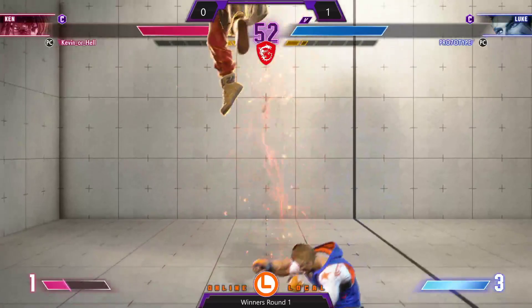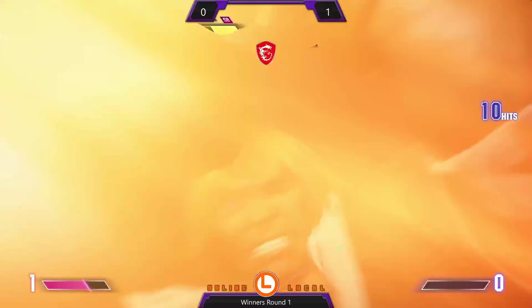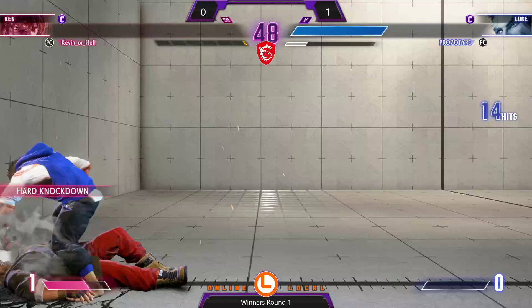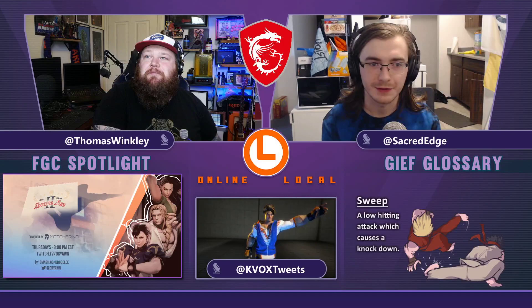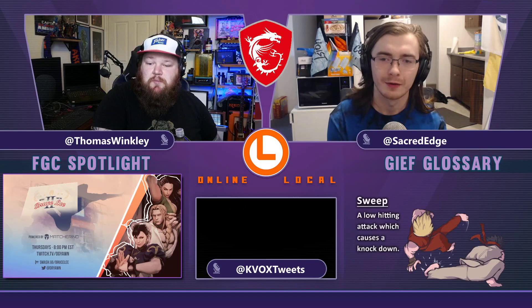Kevin no no no — burnt out for that. But might not need to worry about it. There comes the super — hits the wrong guy to mess with, and that might be the set right there. It is! Prototype wins. You definitely saw with the amount of drive meter remaining — only had a little bit over one bar — but Prototype knew the exact combo to cash out on and get the extra bit of damage to secure the round, the game, and the set. Prototype takes it — game, set, match.